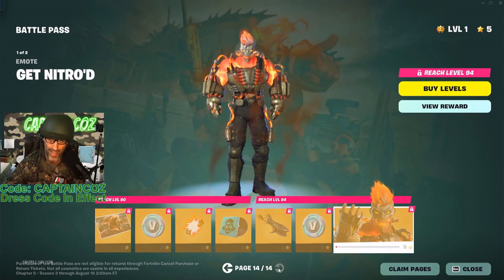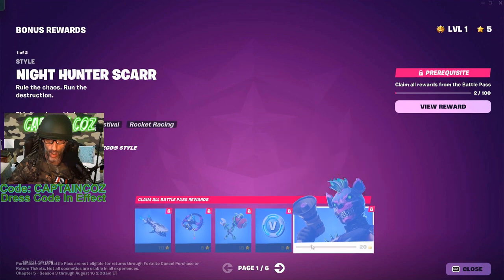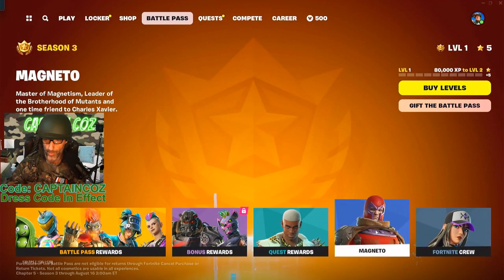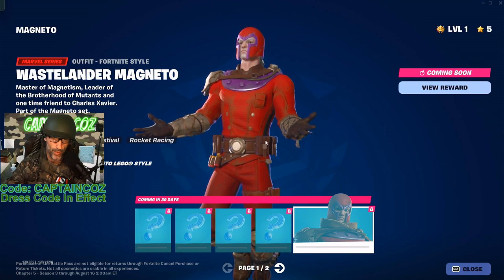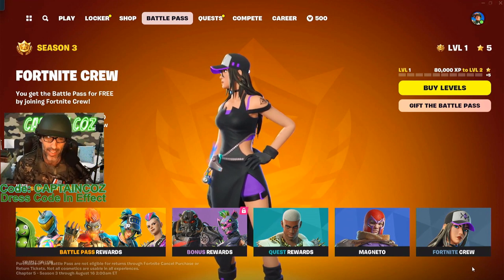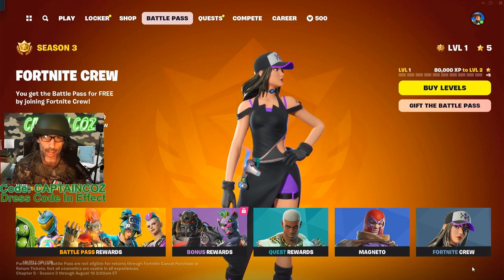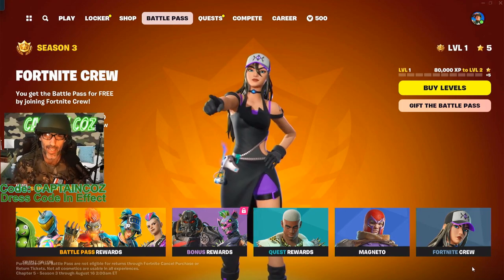Not bad, so far so good guys, I like it. The bonus reward — let's quickly check that out. We have some alternative styles for those skins, I'm not really big on those. Magneto is the secret skin — I'm not a big Magneto fan but good job on the skin guys. I'm gonna give this a nine out of ten, it is a banger. Go ahead and get your battle pass, don't forget to use Captain Coz as your creator code. Salute to you all, say your prayers, eat your vitamins, God bless you, take care everybody, bye.